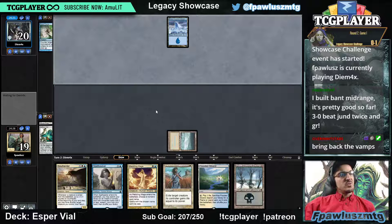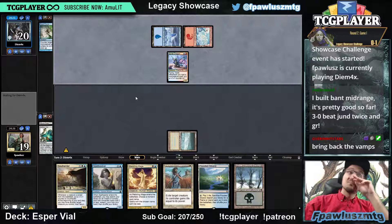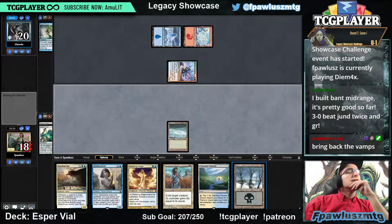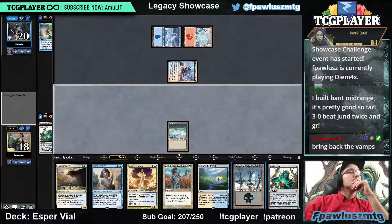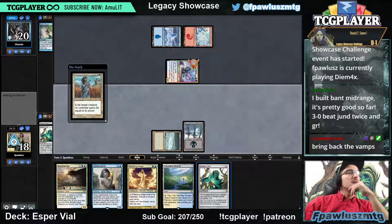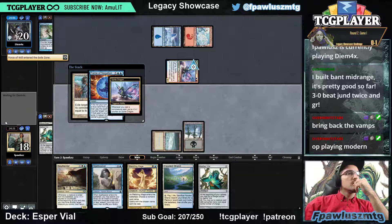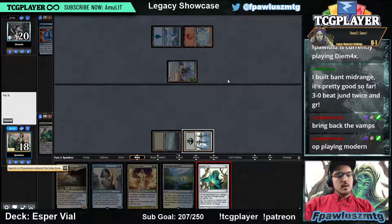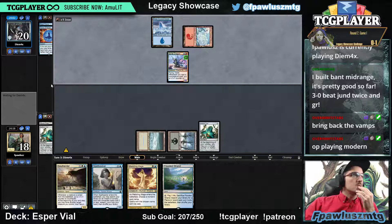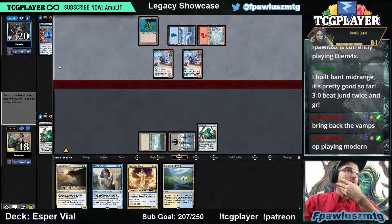This sounds like snow to me here. Or maybe not. I think I'm gonna play the Vile — it gets caught by a Daze. It's probably not very likely that they have a Daze at this point. Deforce, pitch Force. Sprite Dragon number two and they're down to one land.